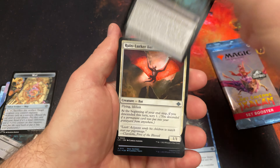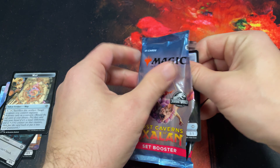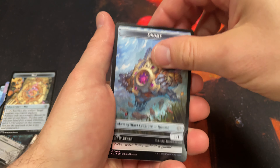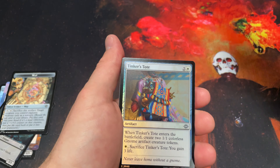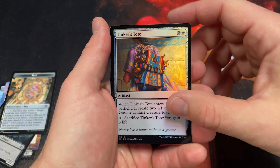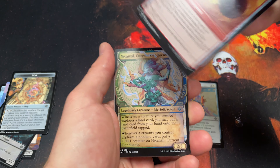That only leaves us with the set booster. Let's go ahead and crack this — maybe we'll get lucky and get a Jurassic Park card. I doubt it, but you never know. Alright, so I guess that's our token. Let's see if these are set up differently than the draft packs. Oh yep — Dire Flail, I guess that's our rare.